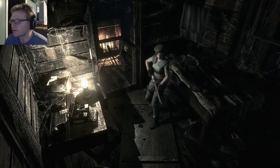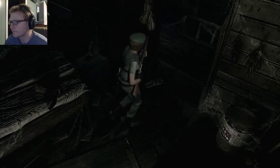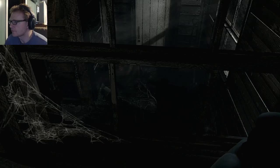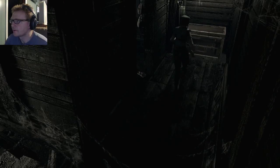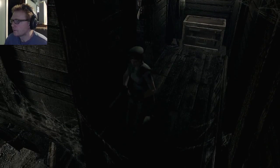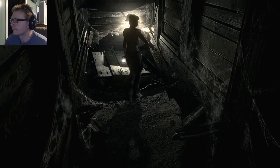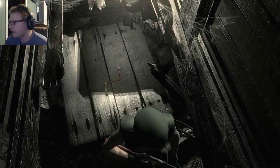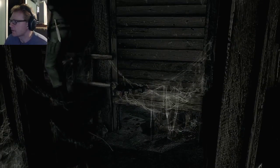So it looks like this is a safe room. A crude bed - looks like no one's used it in a long time. I wish I had a crude bed. I'm going to shoot things that come in - that's probably going to have to happen. Crank! Alright, so I'm going to gather up some of the items that are around us at the cabin, like the herbs and stuff.